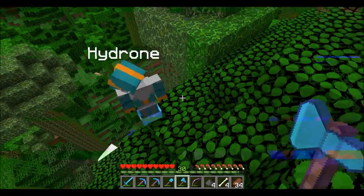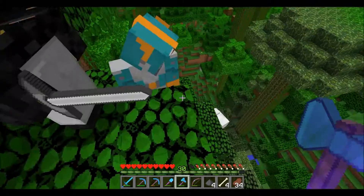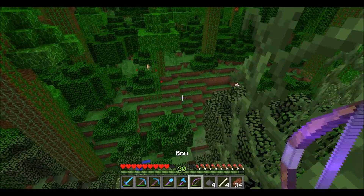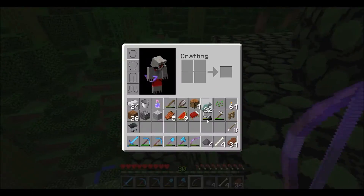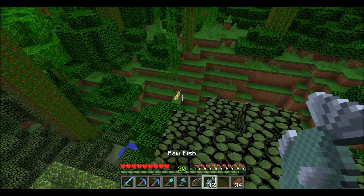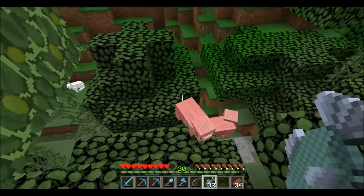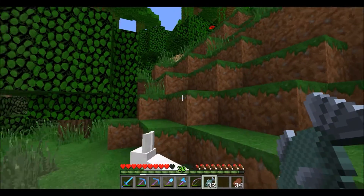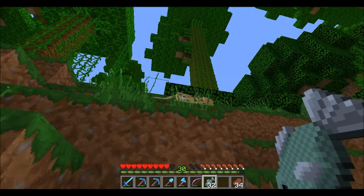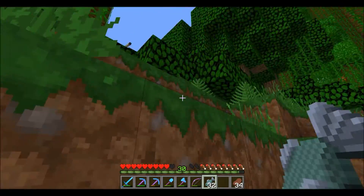Ocelots are really tough to find. Oh — an ocelot! We found an ocelot, guys. It's all the way in the distance but I see one. All right, we've got to go get it. Hopefully he doesn't run away from us. I'm going to get my fish ready. Little ocelot, you're my friend. I want to make you my pet, please. Come here. Come closer, little ocelot. I have fish for you.